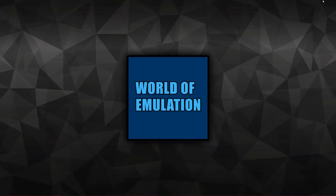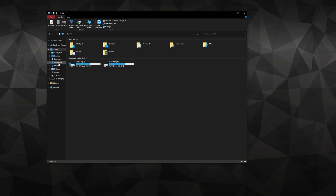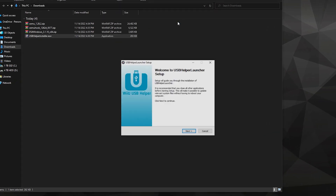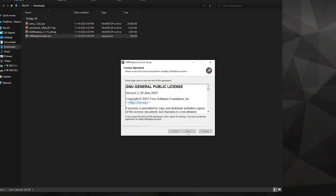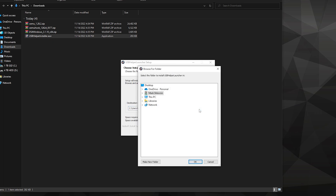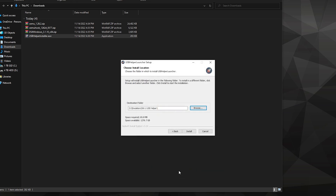After all of that is downloaded, you can close down the tabs. Now let's head over to Windows Explorer and go to the downloads section. We will start by finding Wii U games, so click on USB Helper Installer. Windows should pop up — click Next and agree. Be sure to not touch the default settings. For the destination, you can leave it as default, but if you select a different destination, be sure not to put it in a Program Files folder, as it needs to bypass admin rights and will fail to download. I will install it on a different drive altogether.